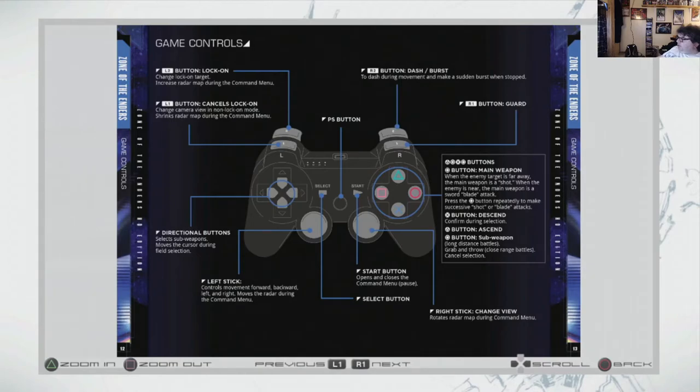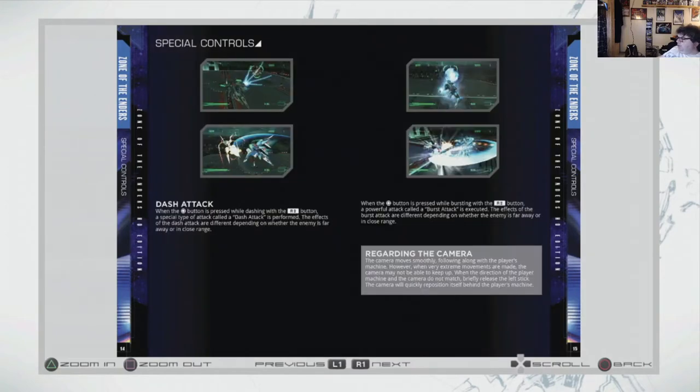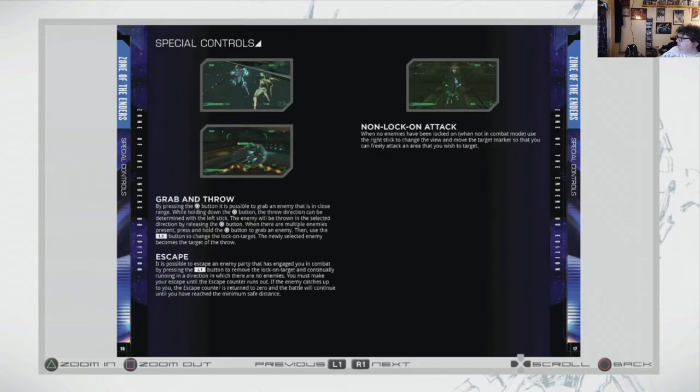Okay — descend, subweapons. Movement — right stick is radar map, not your camera angle. Interesting. I'm going to change view. I'm assuming that means camera view. Release the left stick, not the right stick, to re-center the camera. Coming this up is actually non-intuitive — it's worth reading the manual. Left stick for throw as well.